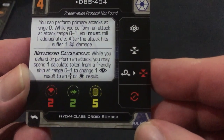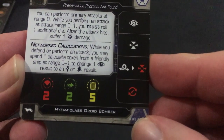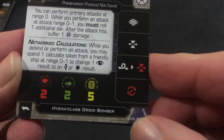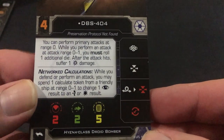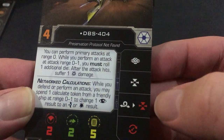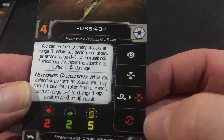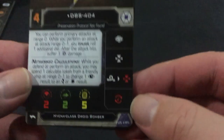Network Calculations: when you defend and perform an attack, you may spend one calculate token from a friendly ship at range 0-1 and change one focus result to an evade or hit result. You've got your actions: calculate, target lock, barrel roll, and then into a target lock — that'll be a reload. Then you've got agility 2, hull 2, and shields 5.